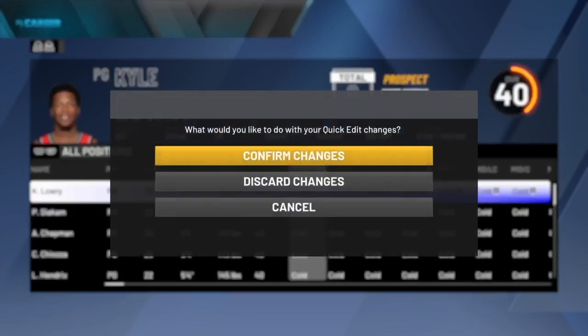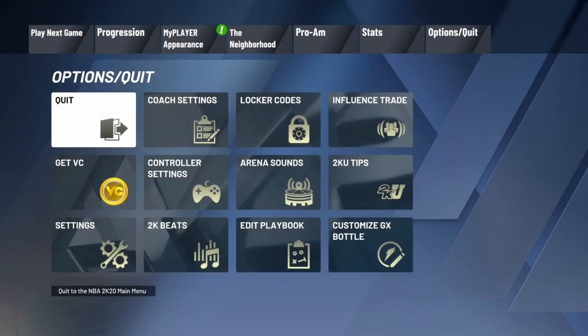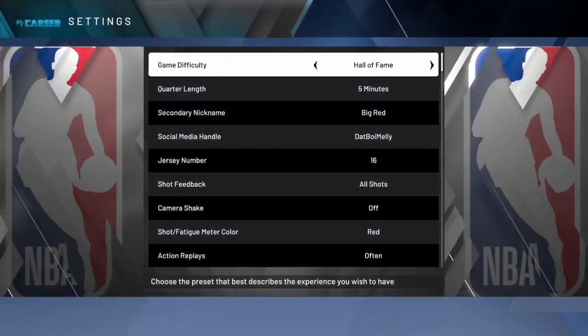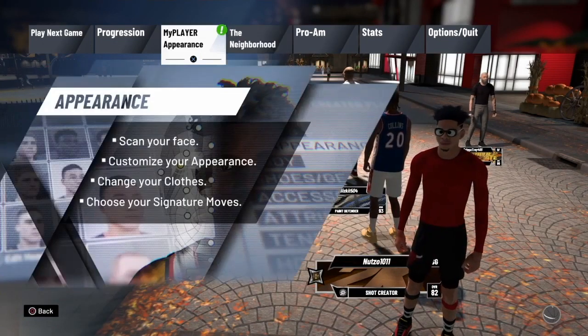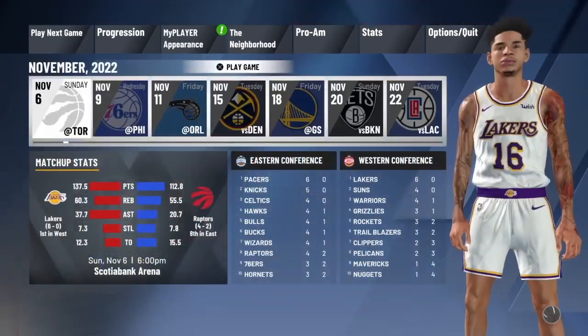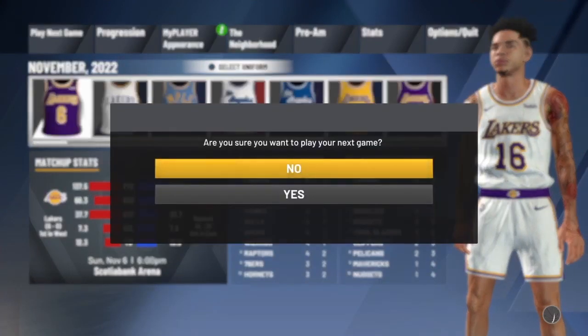And then once you're done adjusting the other team's stats, you guys can go ahead and hit circle on PlayStation or B on Xbox and confirm the changes. Now before you get in the game, make sure you go to your settings — make sure your game quarters are on five minutes and make sure you have your settings on Hall of Fame.